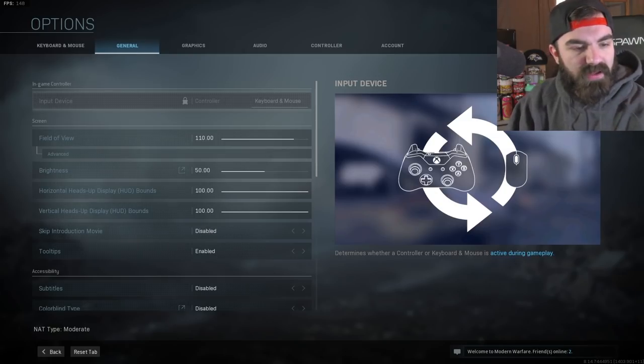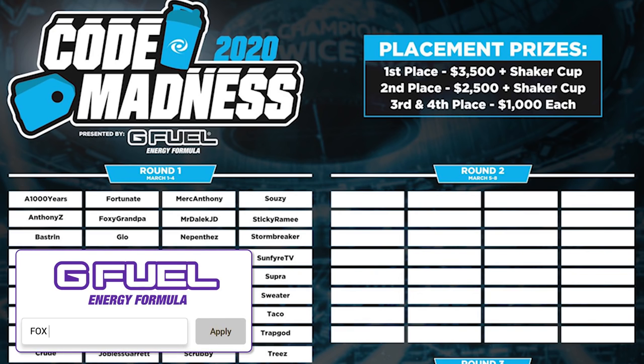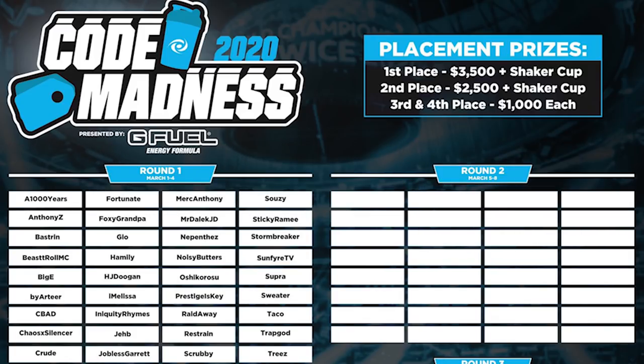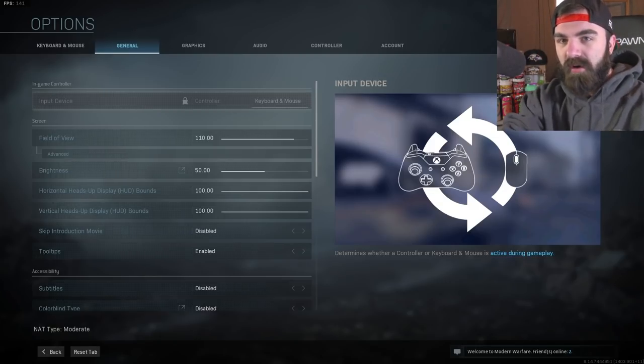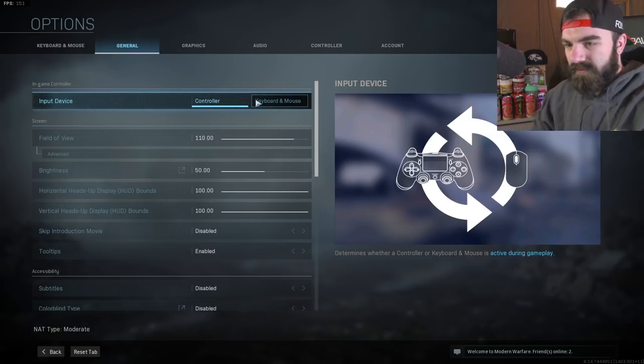This is a good time to plug the G Fuel March Madness contest — the winner gets cash and their own shaker cup. If you guys use code 'Foxy' right now until March 4th, it's 30% off on everything in the store and 20% off for cans. I have to make the top 32, and the contest is determined based on how many code uses I get, so if you're gonna buy multiple things, do it multiple times.